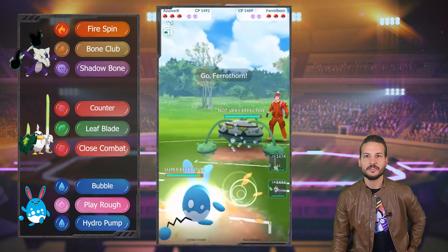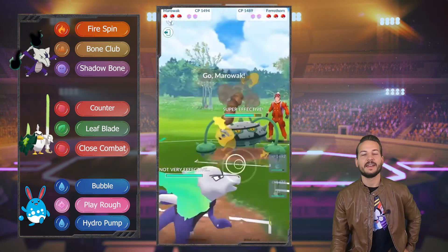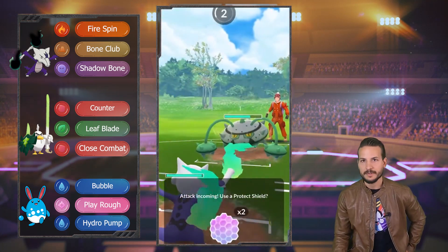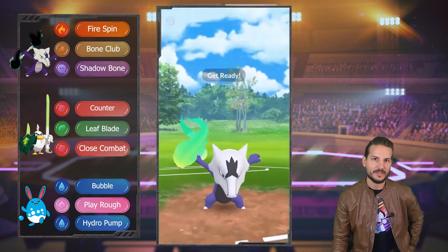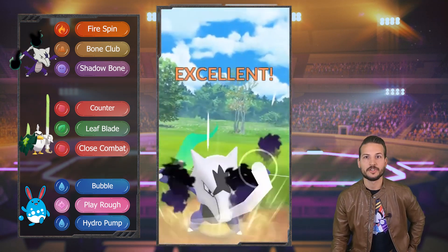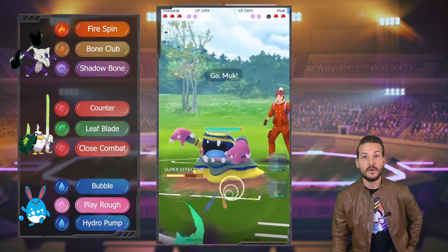He swaps out instantly into Ferrothorn. This isn't that bad for us, but we're gonna swap out after we farm a little extra, and then Alolan Marowak can survive anything. Hopefully it's not a Thunder, because Thunder hurts like a — it is a Thunder. Oh well, it's all right. We're still good, we can farm a lot. I don't want to get hit again so I'm just gonna throw the Shadow Bone. He's probably gonna shield it — there's no point for him shielding it.